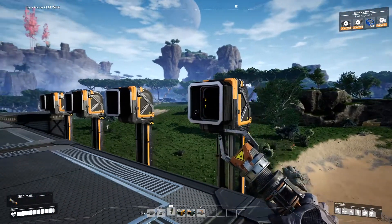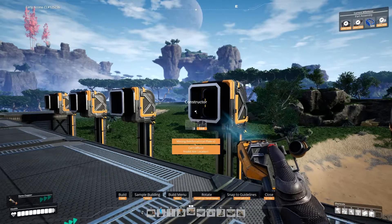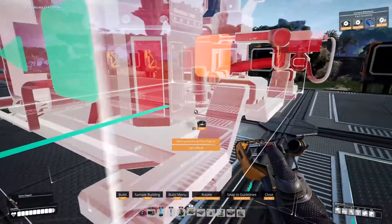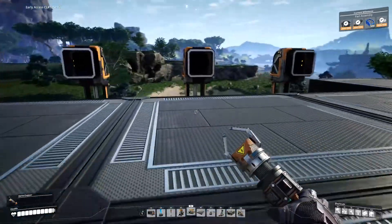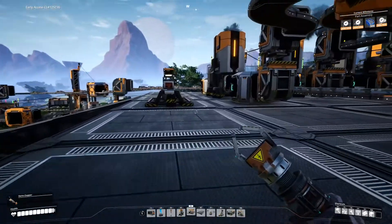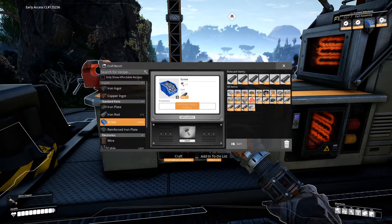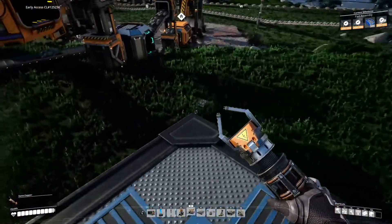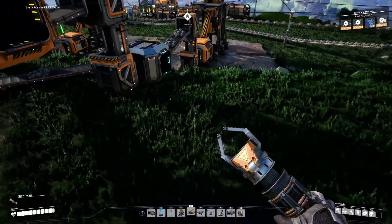So let's say you're an iron rod output — let's put a constructor in line with you. What do I need? I need reinforced iron plates, funnily enough. I need to make screws — not enough space. I need to get rid of some iron rods. What do I have on me right now? Yeah, it's just — I need to get rid of iron rods, it's ridiculous.